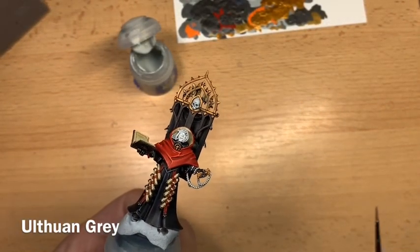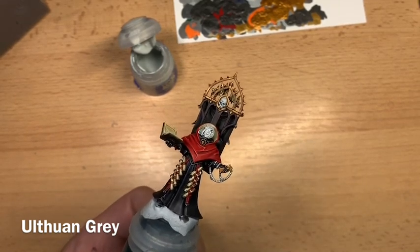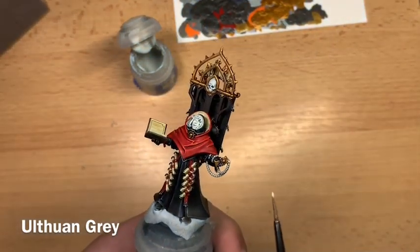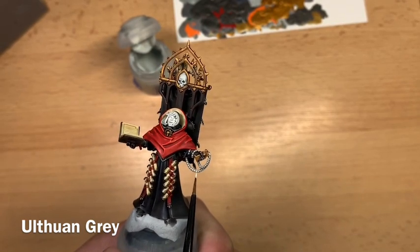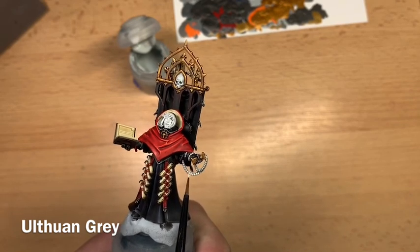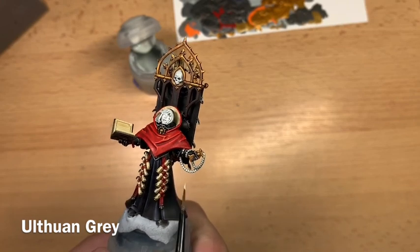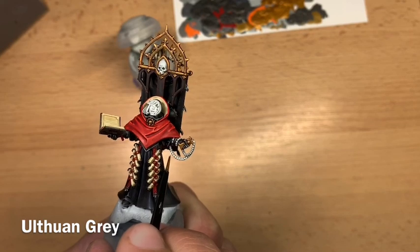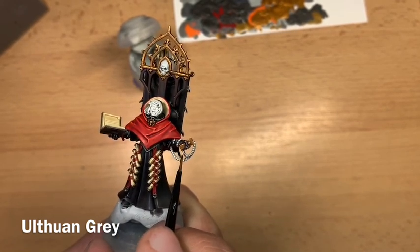With candle flames done, begin highlighting the model before any unique details. Highlight all the white parts using Ulthuan Grey — thin some down on your palette and pick out raised edges, starting with the rosary beads, then going around all white details across all the models. Then highlight all silver with Iron Hand Steel.